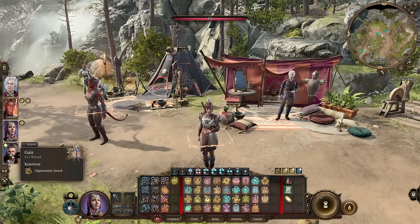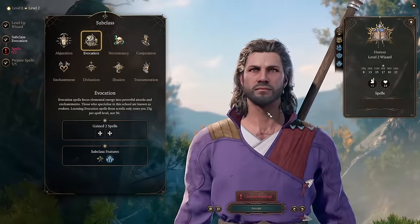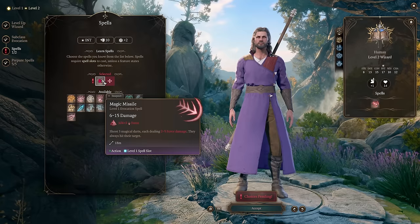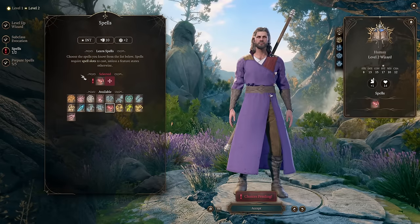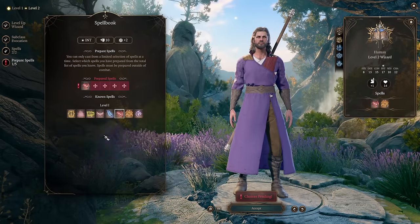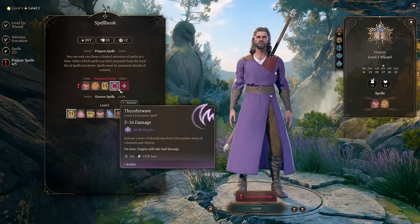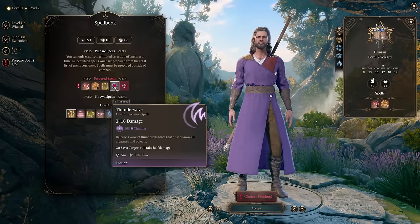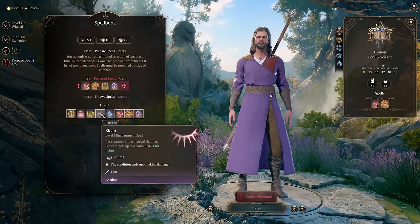Now let's level up our wizard, Gale. Gale is a wizard with access to a lot of spells, but for an easier time pick the Evocation subclass. Level 2: learn two additional spells. Use Magic Missile as your main damage spell and Burning Hands as your melee spell for when enemies get too close. We set our spells to: Magic Missile (ranged), Burning Hands (melee), Mage Armor (to be less squishy), and Thunderwave (another melee option — Burning Hands puts enemies on fire without pushing them, while Thunderwave shoves them). Add Sleep as a control option.